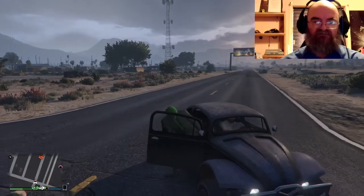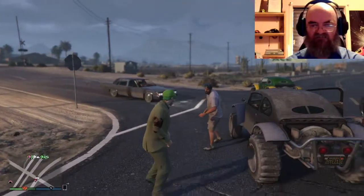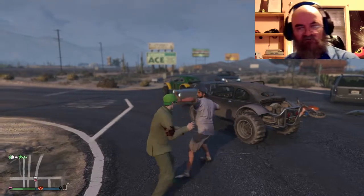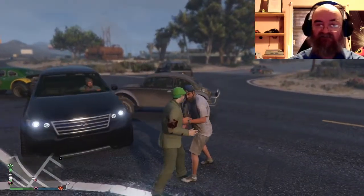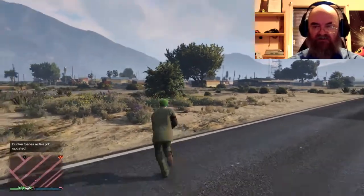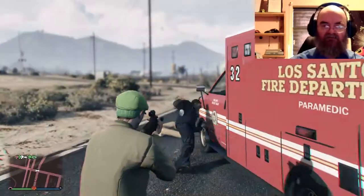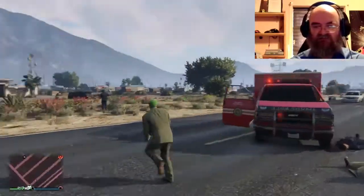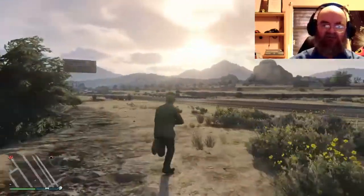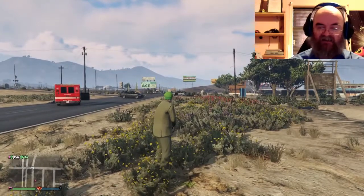Here are a couple of combat techniques. For hand-to-hand dodging: hold the L2 button and the square button, and when your opponent swings let off square then press it again to dodge — then counter punch. There's also the monkey roll: press the aim button plus the square button and a direction, and you'll roll that way. This helps avoid hits in player-versus-player combat. Re-aim as soon as you come out of your roll.